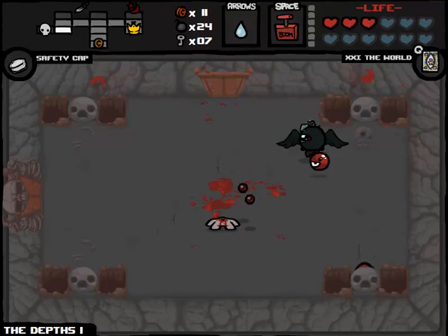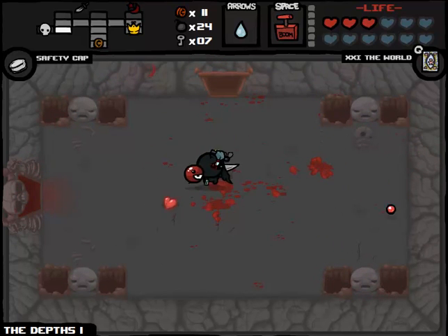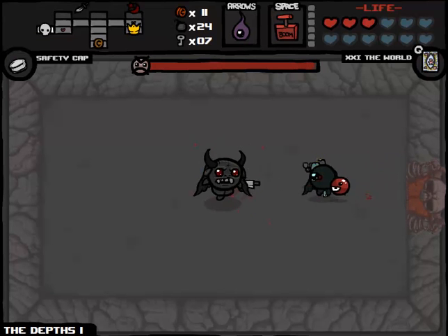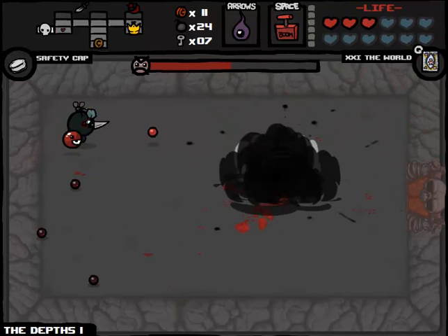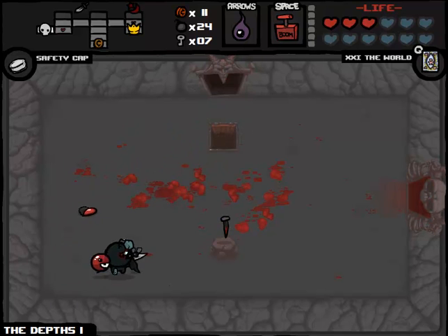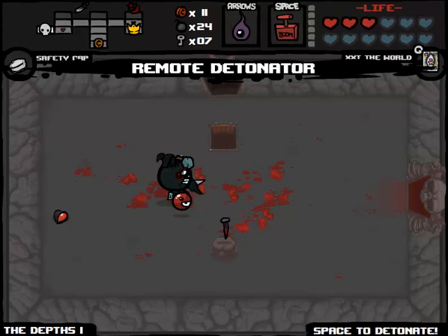Who is our boss here? The Fallen - this is awesome. I love fighting the Fallen because the potential for a Deal with the Devil item at zero cost is too much to pass up. That was super easy. We get the Nail - I'm just gonna take the Spirit Heart from it. I hate the fact that it wasn't a passive, but oh well. And our Deal with the Devil gives us Guppy's Paw.